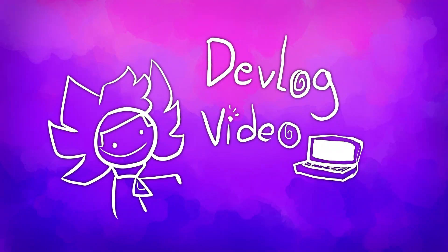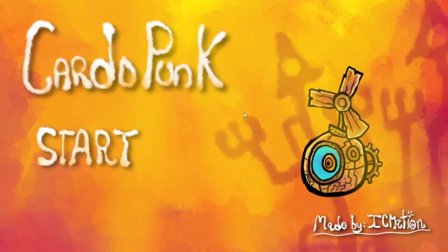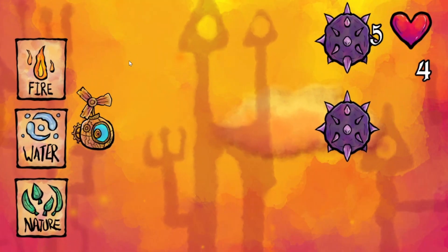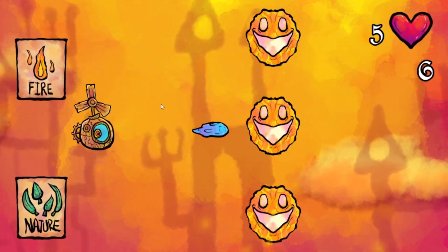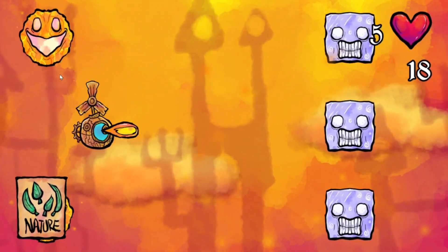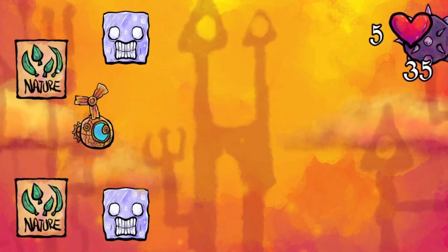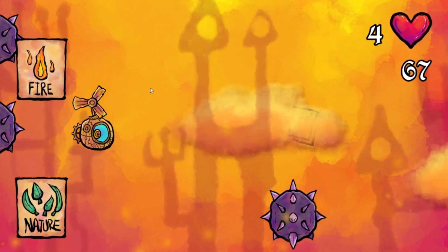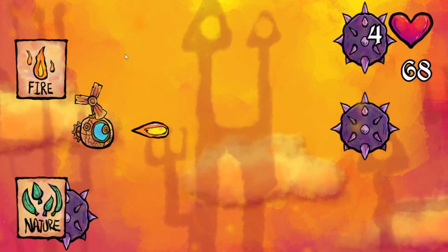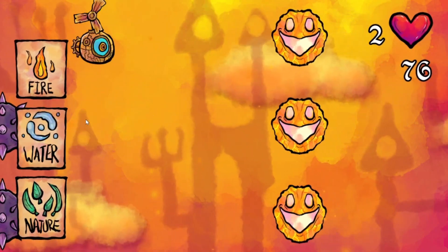Hello and welcome to a devlog video on this main channel. Today I'll share my journey of this game I made called Cardo Punk. The game is an endless running game where you need to avoid obstacles, but with the use of cards to get rid of some of the obstacles to get through. For example, a block's weakness is water, so you need to play the water card to fire projectiles at that block to destroy it, and so it goes on with different elements. Your goal is to beat your high score — that's the whole game loop. It's a fun and addictive little project I made just for fun.